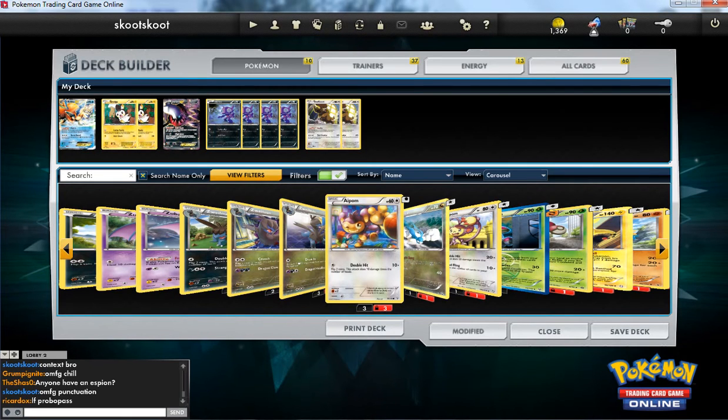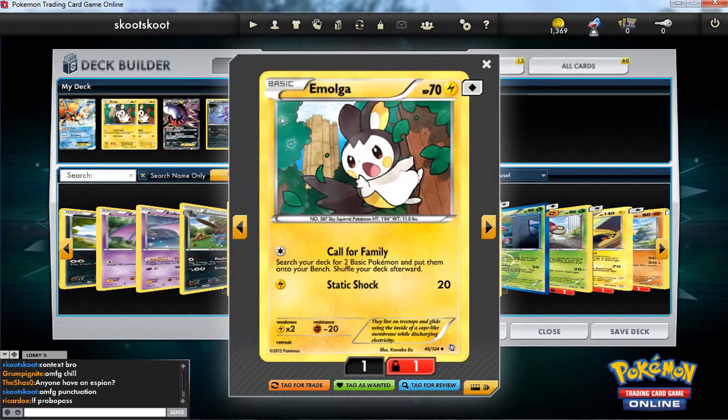Hey guys, it's Scooter Poop. I'm just going to update my deck profile and maybe play a game. It looks pretty much the same — I have the Amulgas that I said I'd put in instead of the Durants. They're just so much better. They put two basics onto the bench directly instead of putting cards into my hand.